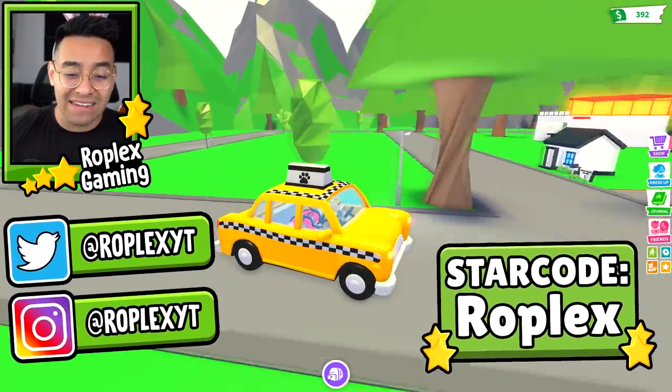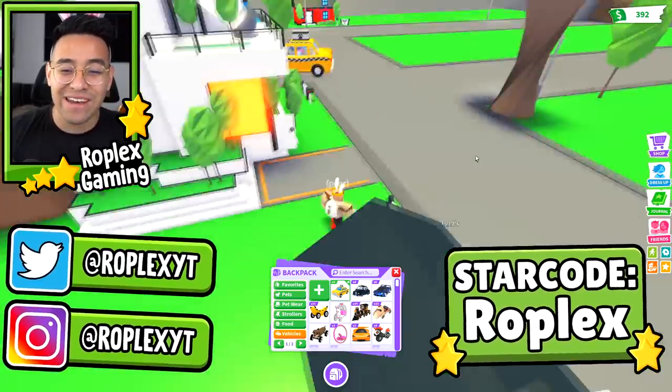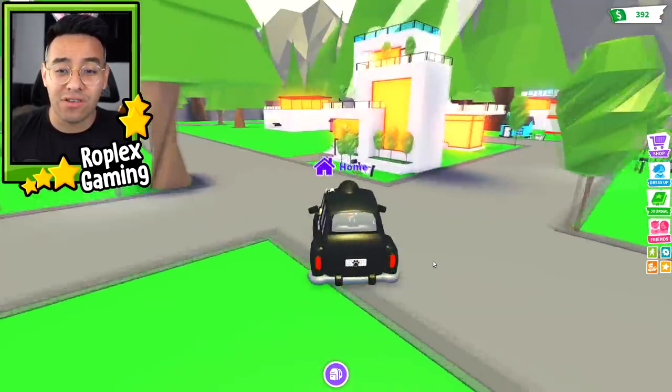The new update just came out - they added taxis and a brand new island house, which is something completely new that they've never done before. We're literally about to check that out, and this is what the two new cars look like. We're also going to trade them away.